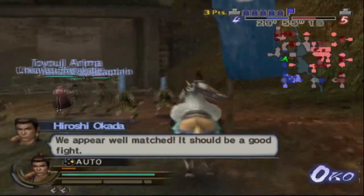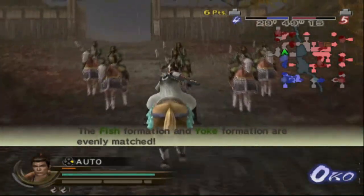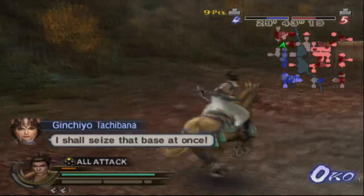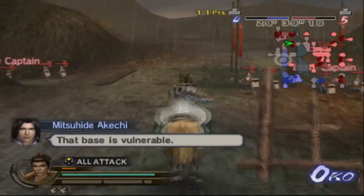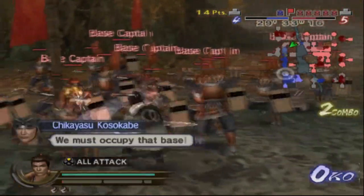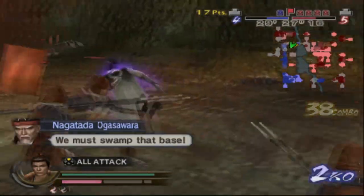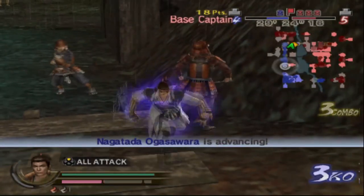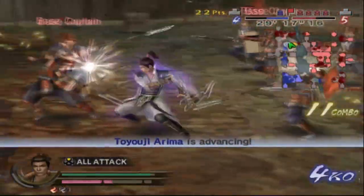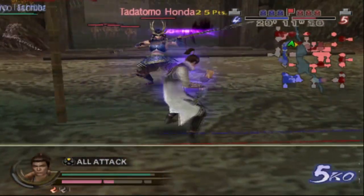Oh, this stage is terrible, man. It's absolutely horrible — the worst one in the entire game. Our formations canceled each other out, that's okay. The problem with this stage is that it has a bunch of hidden paths, so you need to basically review them first. You need to guess where to go to reach certain places. Just so annoying. That's the worst stage to attack, though it is a good stage to defend on, obviously.